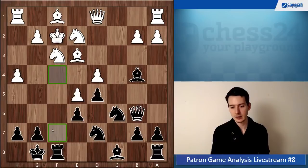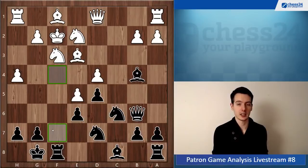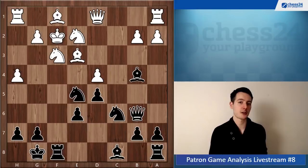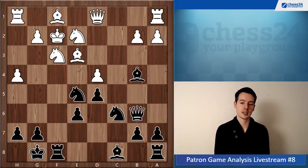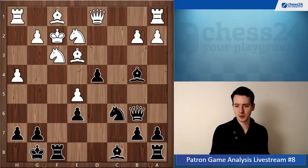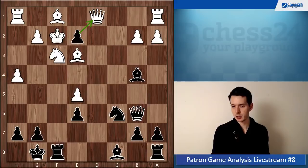You need to do something drastic here, otherwise you're just going to get steamrolled. Knight d takes e5 is actually much more difficult to calculate, but you had to play this move - it just works. D takes e5 is forced because the knight is pinned. And now there's the move d4. The point is if the bishop moves there's d3 check, winning back the piece, because after bishop e3 there's d takes e2 attacking the white queen on d1. So white has to take on d4.